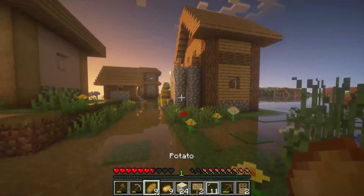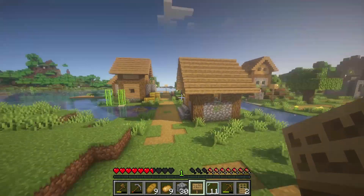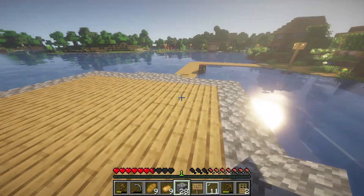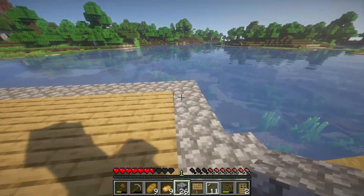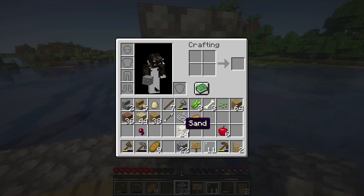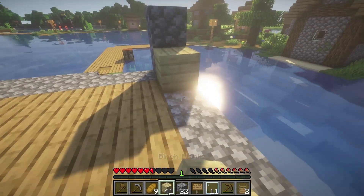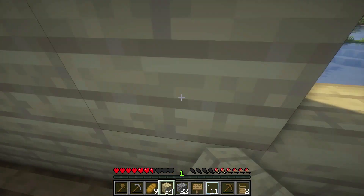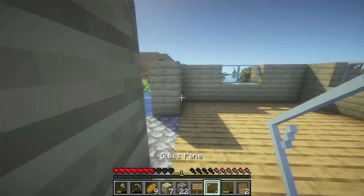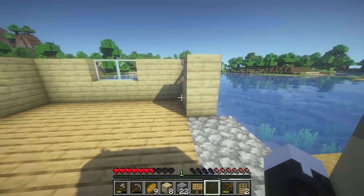I need to get some more cobblestone, actually. Dave the pig — he's been named now, finally. Continuing on with the build. We're just gonna do a birch wall, I think that might be quite nice. That's sand, that's not birch. I hope I have enough, because I don't know where I'm gonna get birch trees from. It's unusual for me in a build to do the windows last, but first time for everything, I guess.